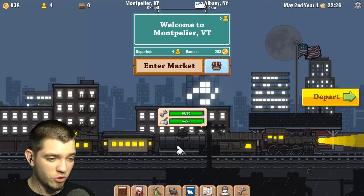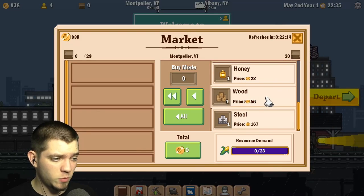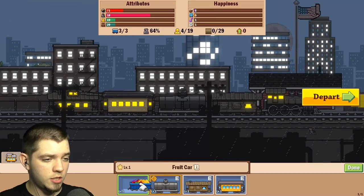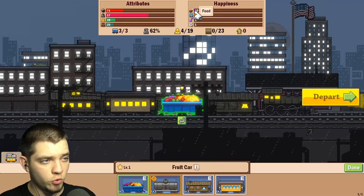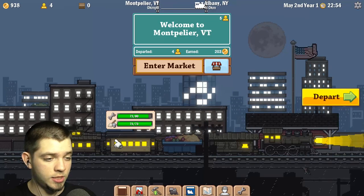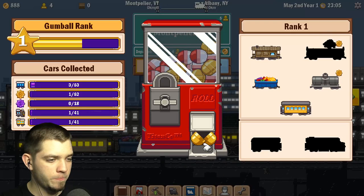The oil tanker is not really that useful apparently, because we have 20 space but nothing to fill it — no sales — so it makes no sense to keep that. What we can do is replace it with the food cart, because the food cart will increase our food, and if we have increased food the people are gonna be a little bit more satisfied because they'll be able to eat fruit.